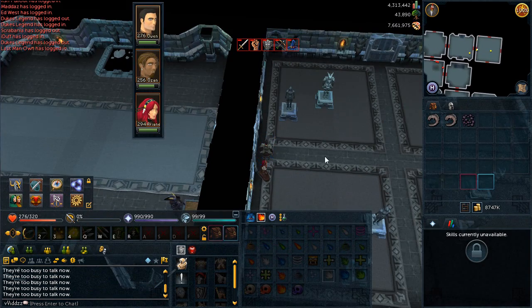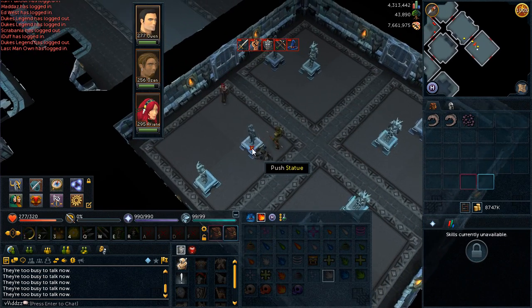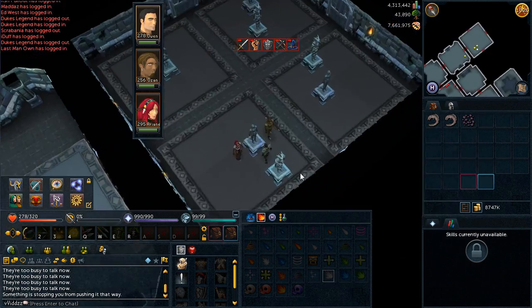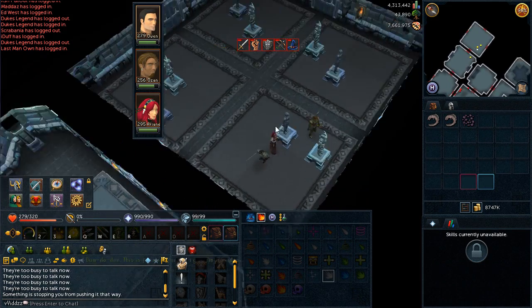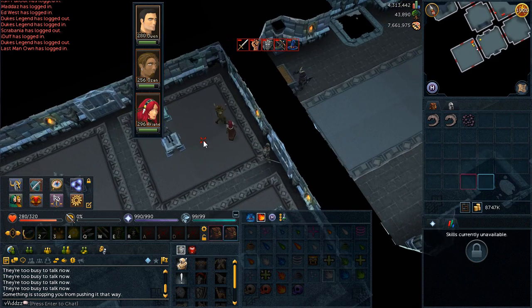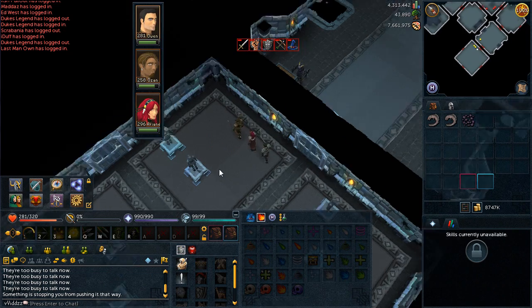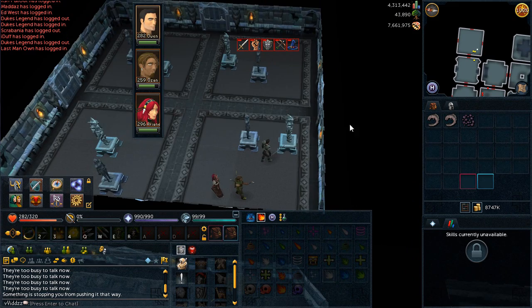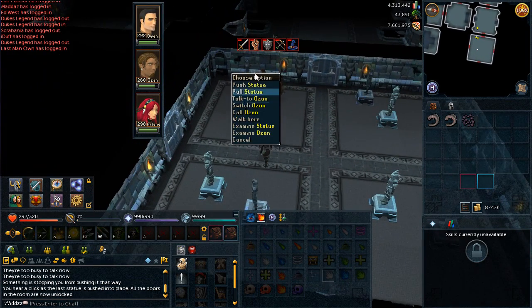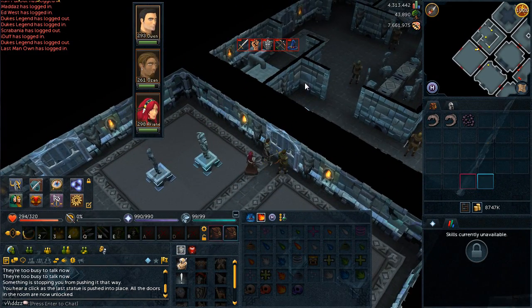Once you're through, you'll be greeted with the sliding statues puzzle, which works exactly the same as in Dungeoneering. The two rugs to the south have to be copied to the two rugs to the north — the south-western rug matches the north-western, and the south-eastern matches the north-eastern. You do this by pushing and pulling the statues around the room. The easiest approach is to right-click Ariana and Ozan and hit Wait so they stand still and don't block you while you're trying to move the statues.